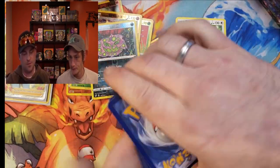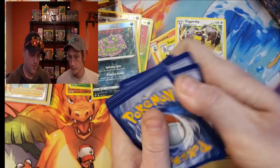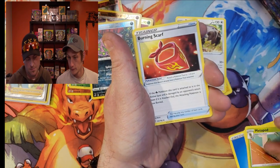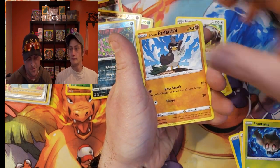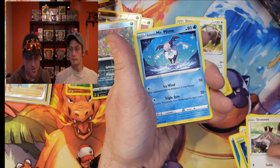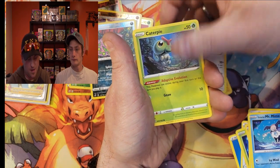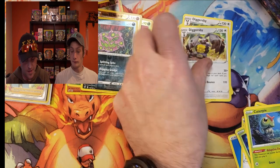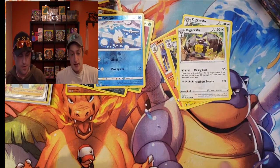Four to the back and we got Water Energy, Chargabug, Metapod, Burning Scarf, Galarian Farfetch'd, Skwovet, Galarian Mr. Mime, Caterpie, reverse Wingull, and another Diggersby — back to back. The Diggersby Brothers!